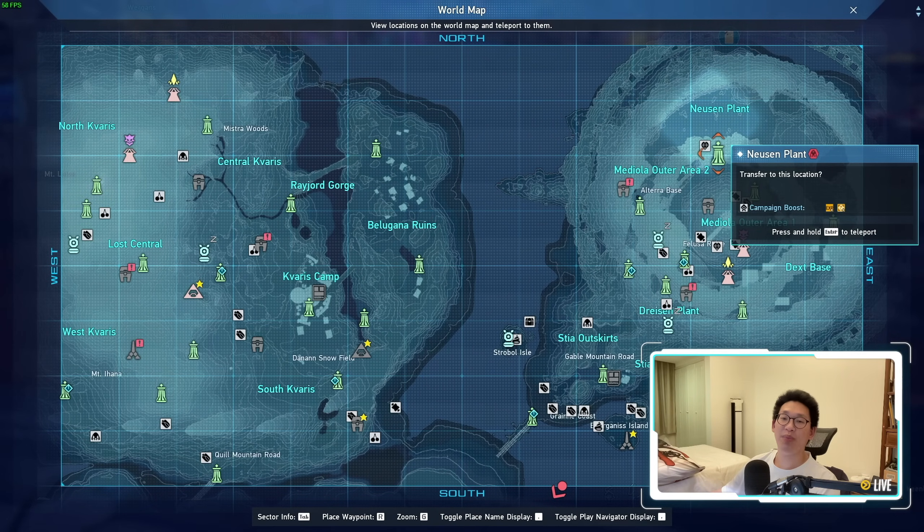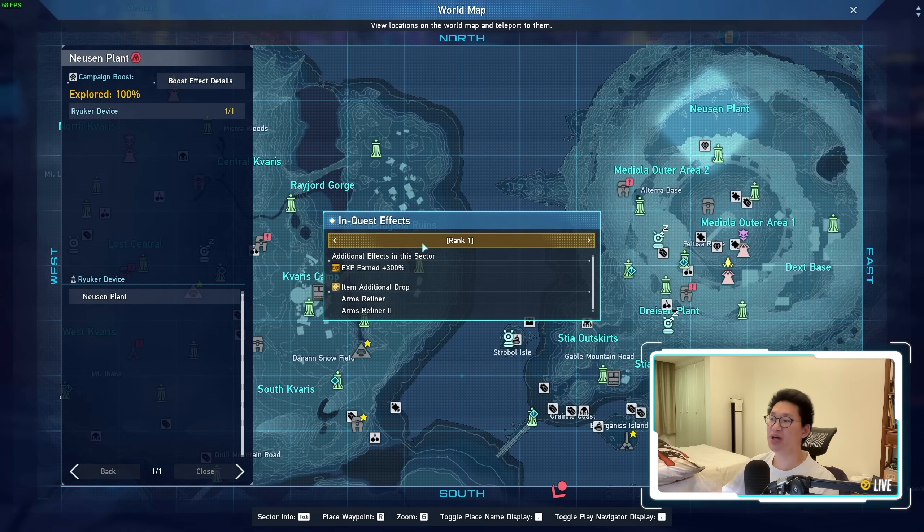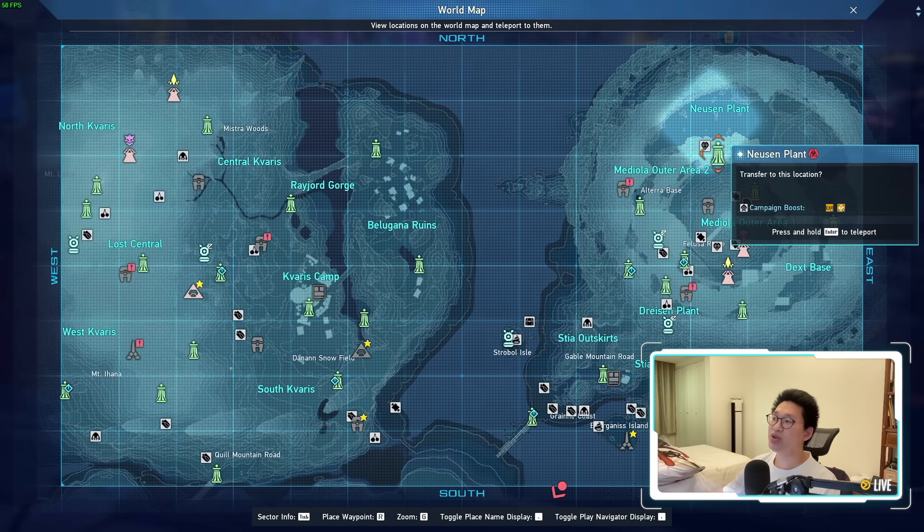The next thing I want to talk about is the campaign boost for combat zones. When we look at Nusant Plant and go to boost effect details, we now have 300% EXP earned. This is from the existing 'Get Big and Strong' campaign. More importantly, there's an item additional drop rate for Arms Refiners as well as Arms Refiners 2. This drop campaign is really noticeable in Nusant Plant — literally every elite I killed, I was getting Arms Refiners or Arms Refiners 2, which was insane. I farmed for about 10 to 20 minutes and got four Arms Refiners 2 within that time.